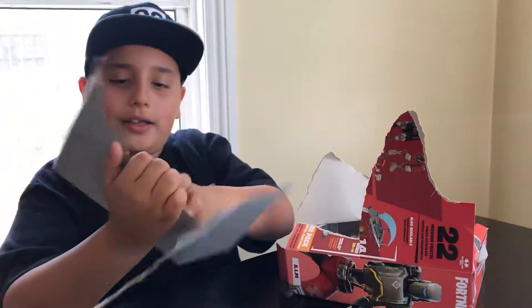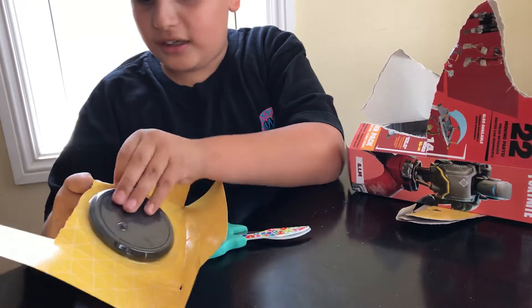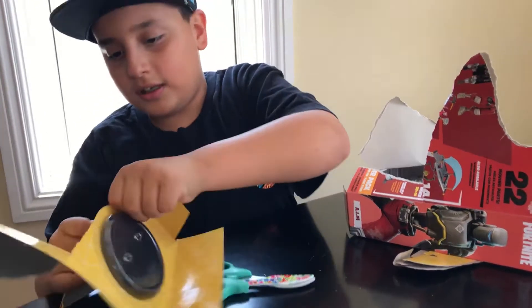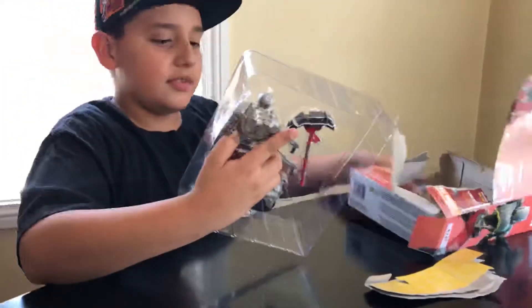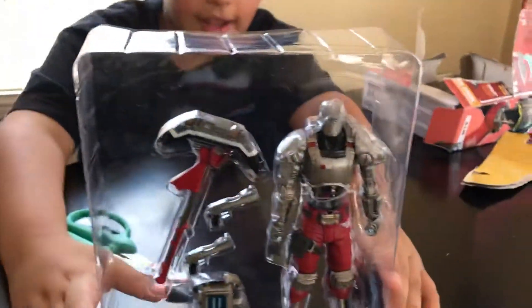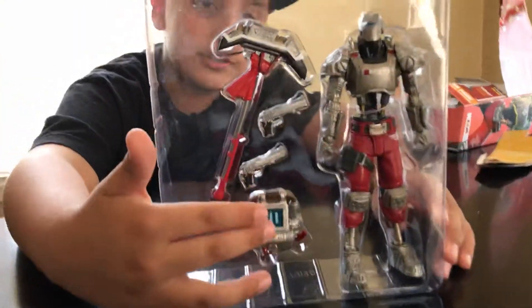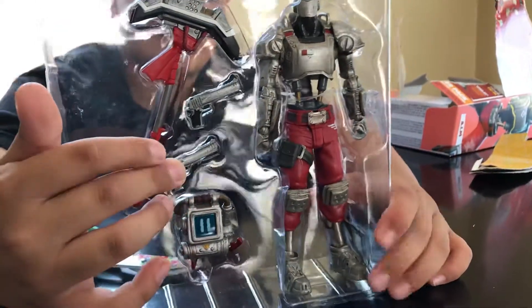Right here we have the little plate — like a little stand for the skin. And here it is, my toy! The AIM Fortnite robot toy comes with two Deagles, the back bling, and the pickaxe.